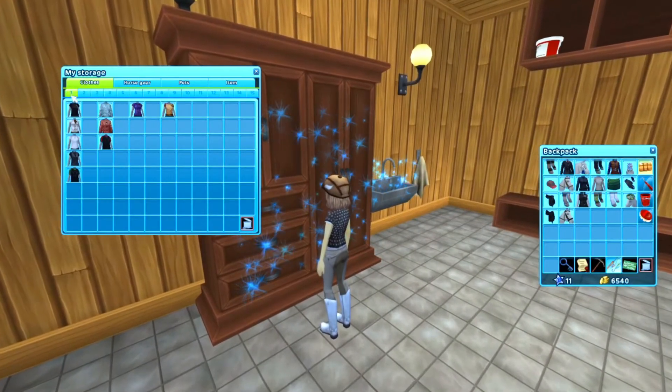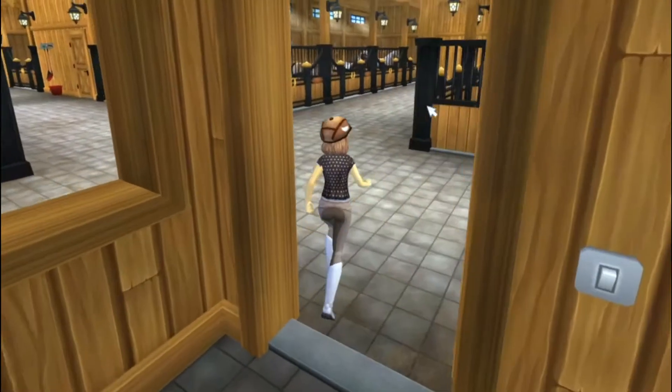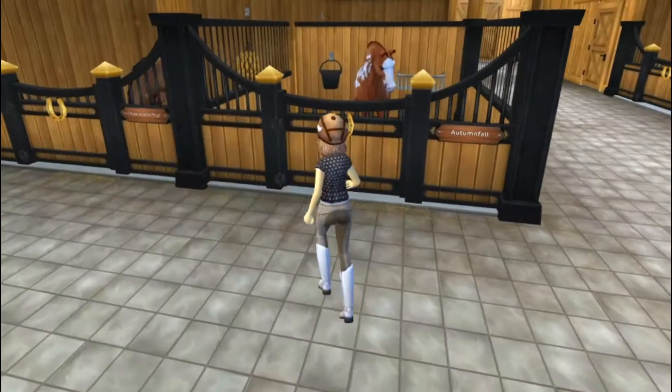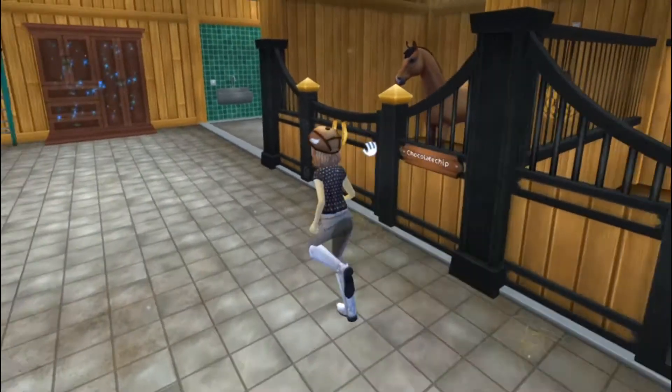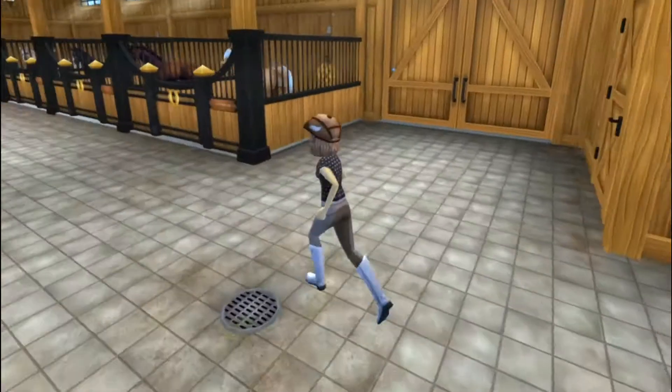This wardrobe will be another video — I'm going to organize it. So then once you walk out, I'm going to go over here first. We have two stalls over here. This is Autumn Fall, she's level 5. And then here's Chocolate Chip, she's level 10.